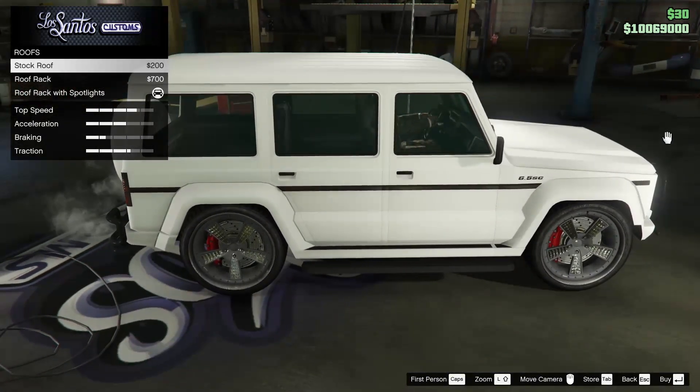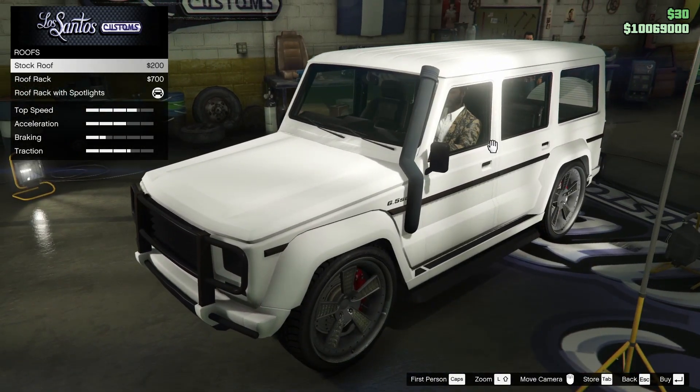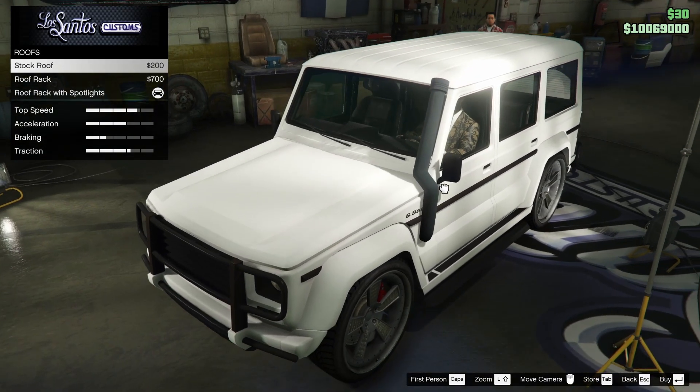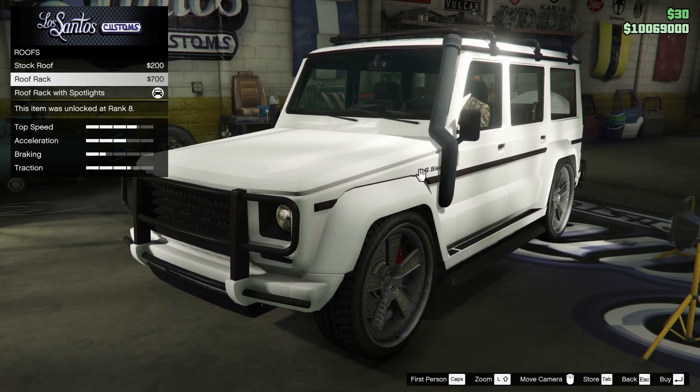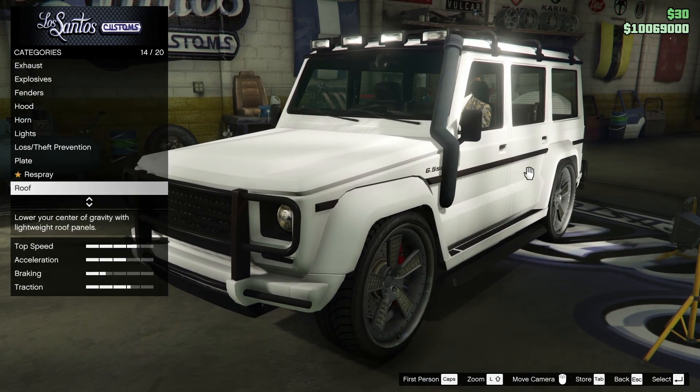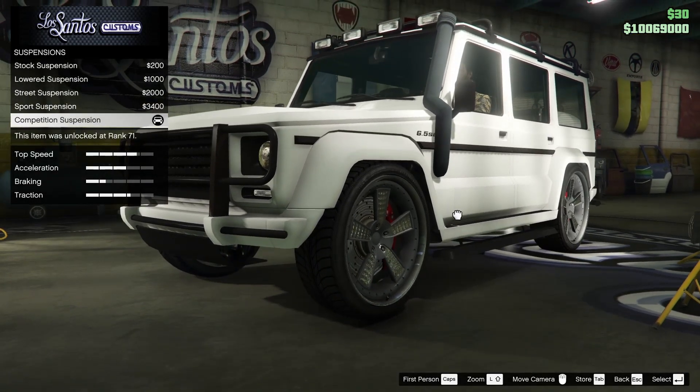For the roof, of course, we can remove the roof rack if we want to. You can have the roof rack with the spotlights, or the roof rack by itself, or of course no roof rack. I kind of like the roof rack look on this thing, I'm not going to lie. And I do like the spotlights, so I think we will be keeping that.